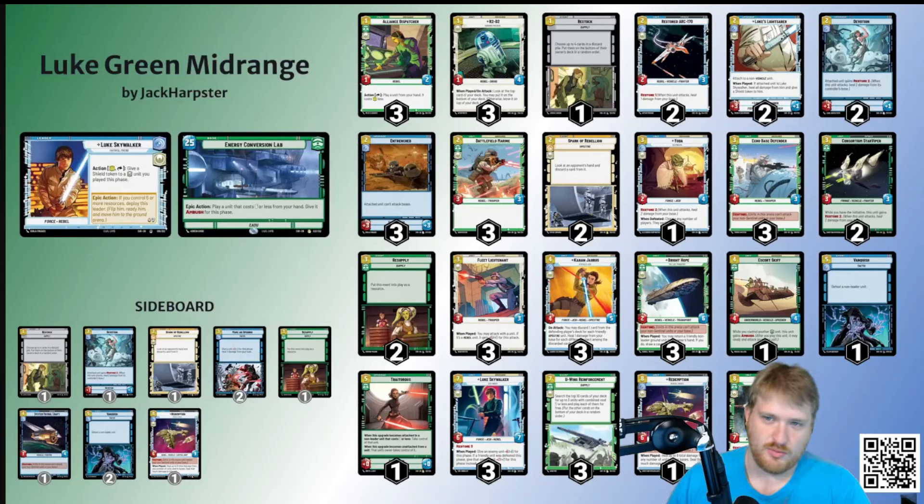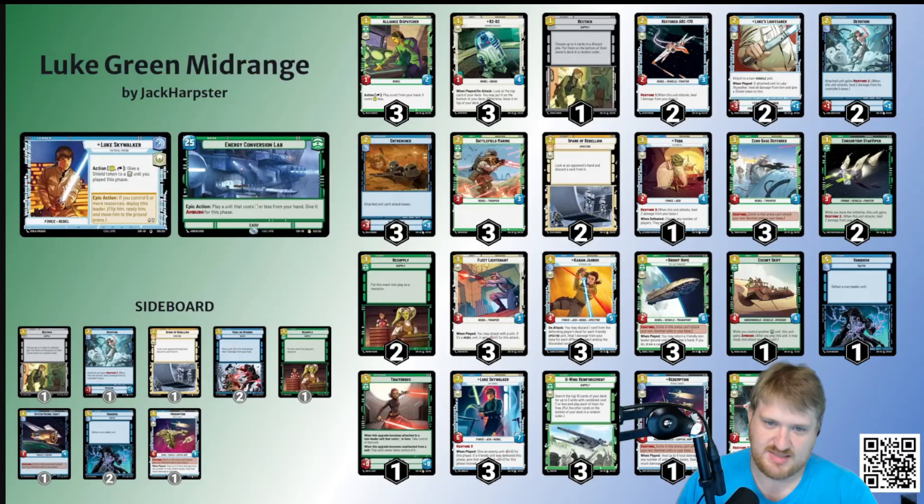So I definitely tilted the deck a little bit in favor of having a very good main deck pre-board plan into aggro, because Sabine and Leia and that sort of thing take the board very efficiently. A lot of the time off of their leader flipping, and also being able to ECL in — Sabine Green gets to ECL in the 7/7 that swings with Overwhelm. Next thing you know, they just dropped a 2/5 and a 7/7 on turn four or five, they flip Sabine, drop in a four-cost unit, hit you for a bunch, claim the initiative, and drop in the company 7/7 with Energy Conversion Lab and blow you up.